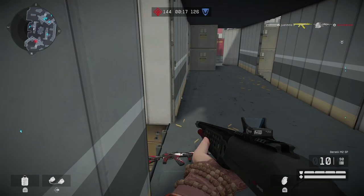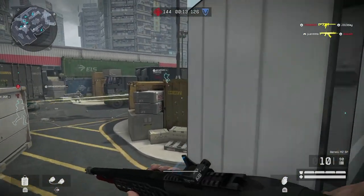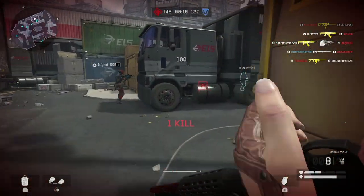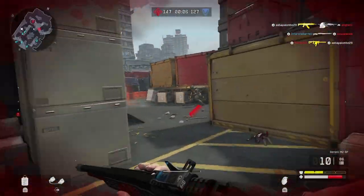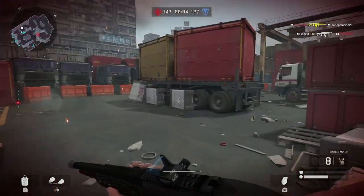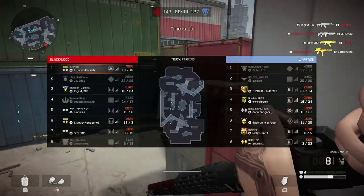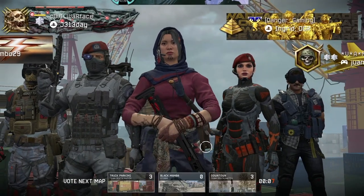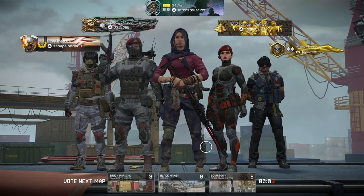I think the strategy with the aim assist rework is to hipfire — so try to mod your hipfire. That's what you want to do. 49 and 18, pretty good. I think you should get this weapon — the potential is good, especially with mods. I'm going to go ahead and try getting it permanent.